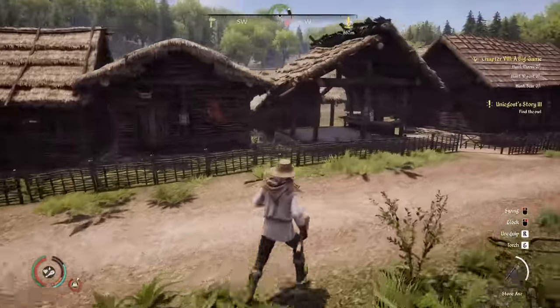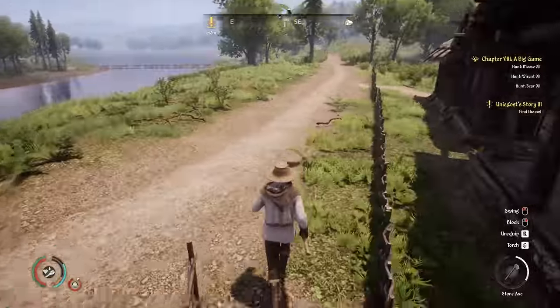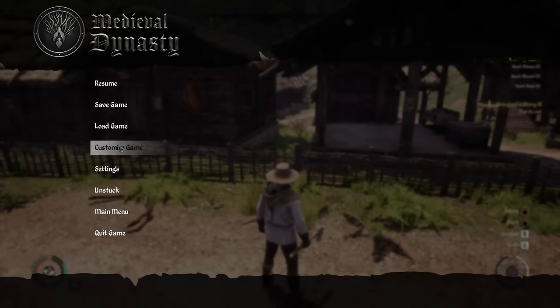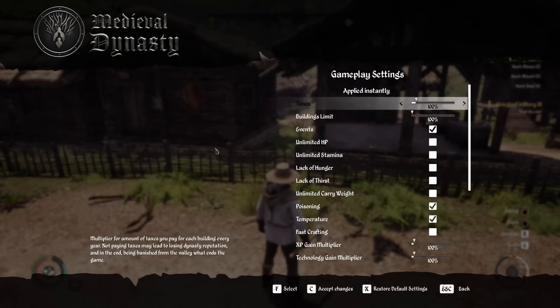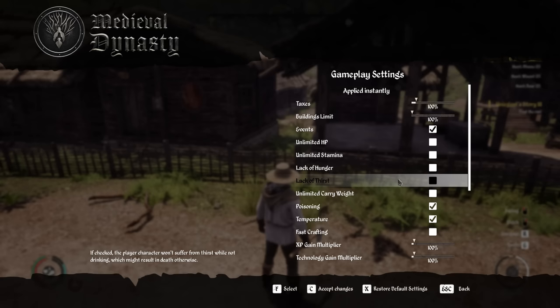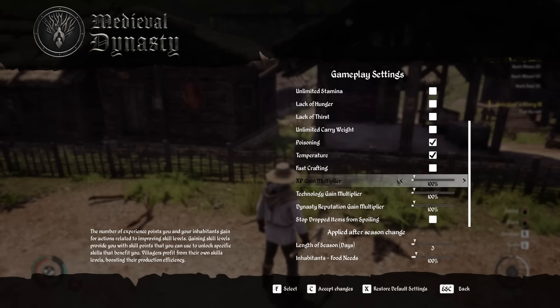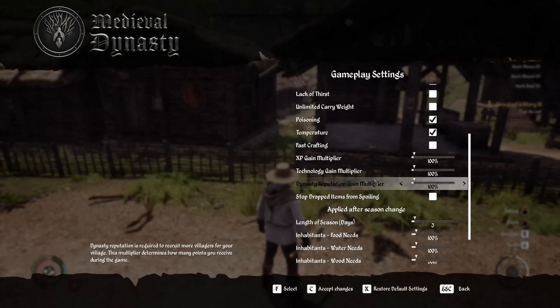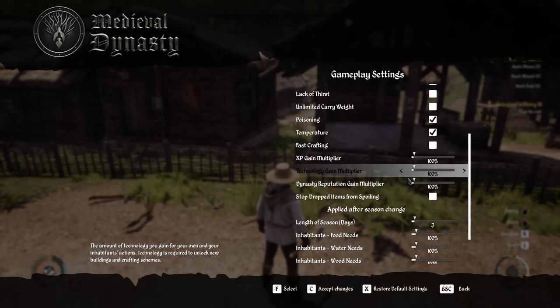Tip 1: if you press Escape and go to Customize Game, you'll see you can change lots of aspects of the game to make it easier. I've watched a few videos where people have changed these automatically and then given tips — I'm not doing that. This is purely vanilla, how the game was designed to be played. But if you fancy doing that, this inbuilt cheat is there for you.